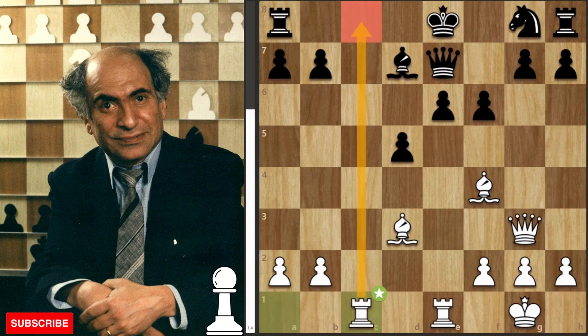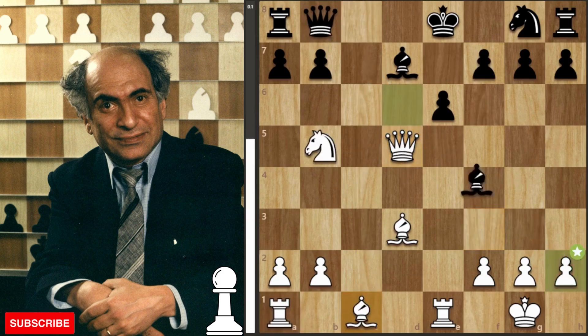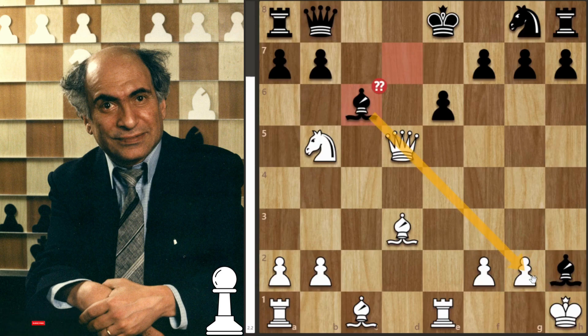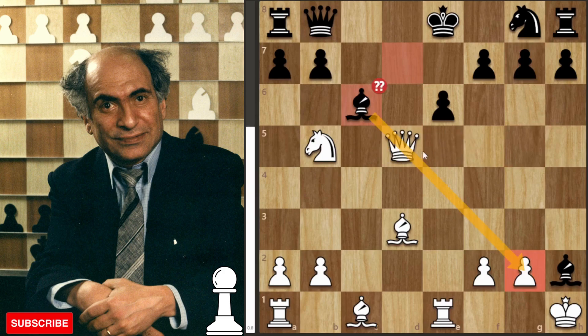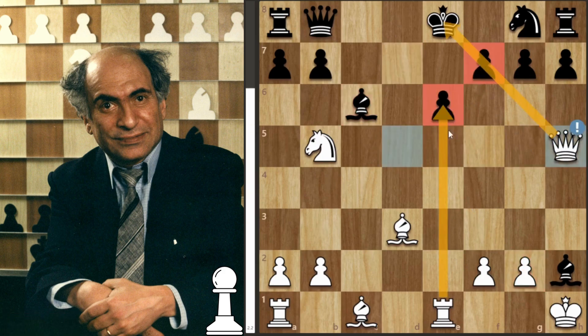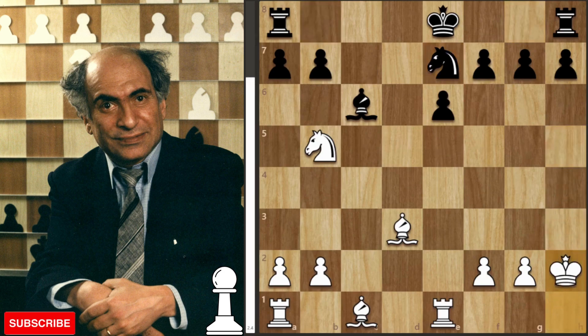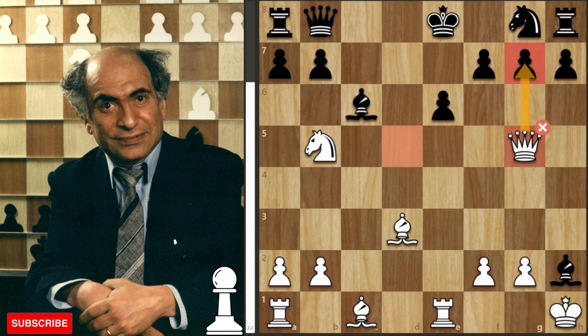The computer's preferred line continues queen e7, queen to g3, f6, and rook to c1, taking control of the open file — White has very nice attacking prospects. But as we saw, Tal gives up the pawn on h2, and after king to h1 we get the blunder of bishop to c6. Bishop c6 looks like a good move attacking the pawn, but it allows the move queen to g5. The computer suggests knight to g7 and trading off the queen on h2, but of course that doesn't happen.